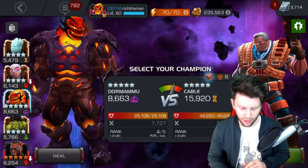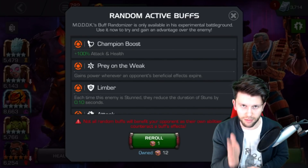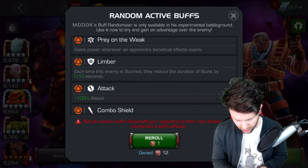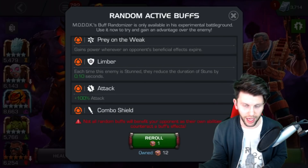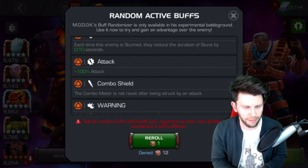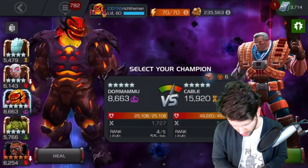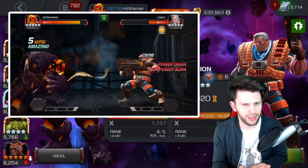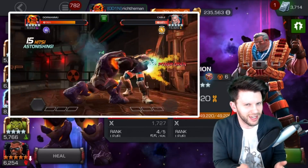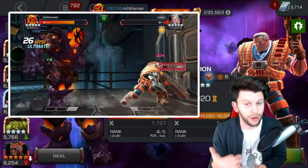Here we are in the quest itself, and the first one we've come up against is a Cable. On the random active buffs — and this is the top tip — read these buffs. It will take a little bit of extra time, but it's good to understand them to make light work of the situation. Prayer of the Week seems like a nuisance because when a positive effect expires it's going to be power gain for the enemy. The next thing is Limber, so I'm going to have to watch the parries. Combo Shield doesn't really apply here. So for this fight I'm going to opt to use Dormammu, because he power controls — and that's the big thing.